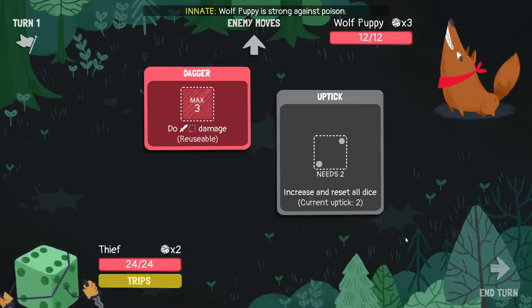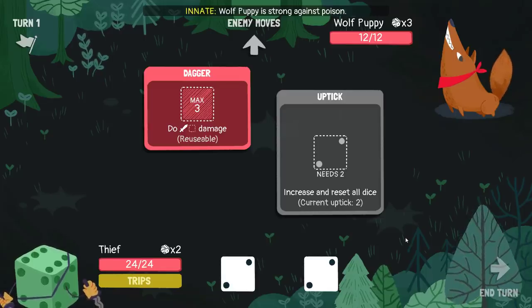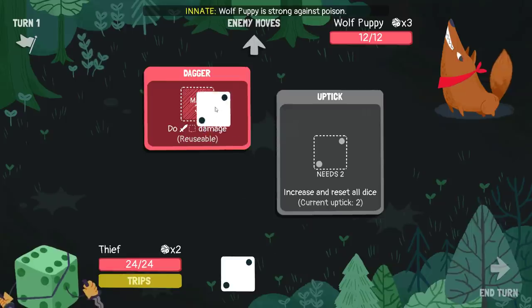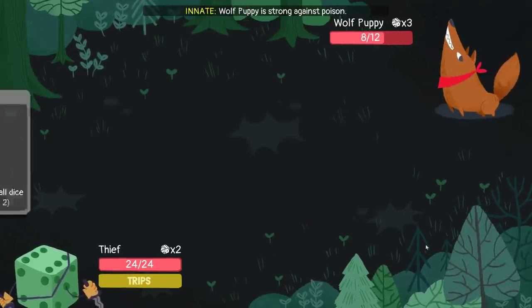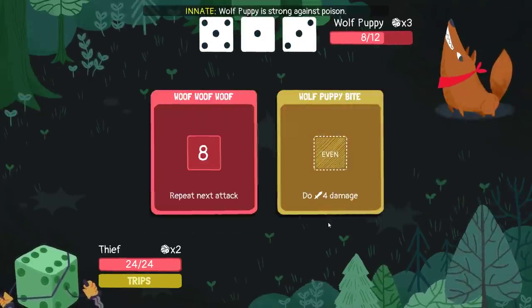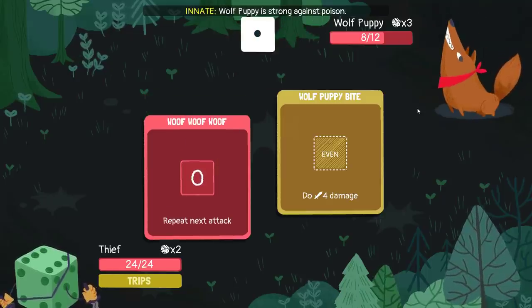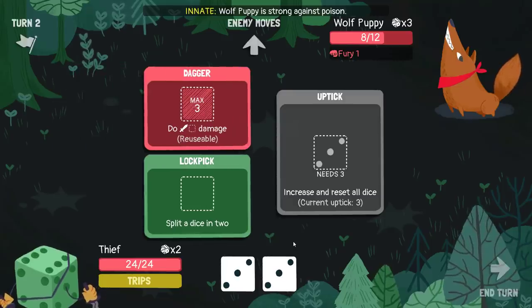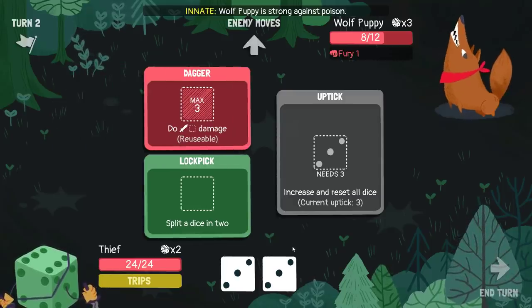So if I then uptick... oh, okay, that's great. Then I put a 2 and a 2 in there, and then next turn I 3-3-3 kill. Oh, I can't 3-3-3 right, because I can't split them. Of course, of course, that's a problem.